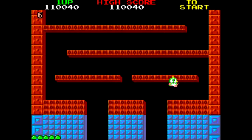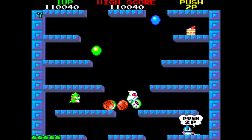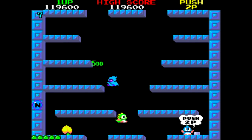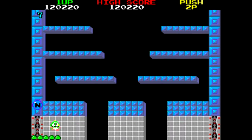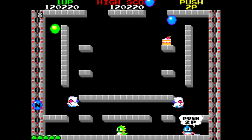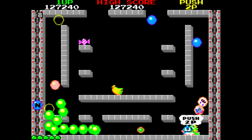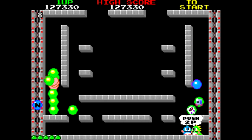Hay que tener en cuenta algunas cosillas para garantizar unas buenas puntuaciones. Por ejemplo, si matas todos los enemigos de un golpe teniendo la penúltima y la última cifra igualada del marcador, todas las burbujas restantes del nivel se convierten en comida. Mirad el marcador: 22, 220. Si ahora reventara todas las burbujas, obtendría comida por todos los lados. Hay que tener mucho cuidado de que no hayan burbujas de otro tipo junto a los enemigos, si no, no funciona. 33 ahora. ¡Fijaos, ahí están!